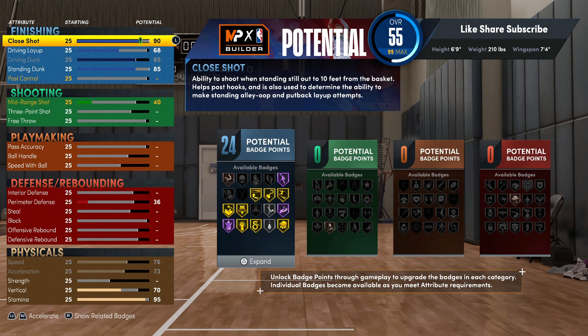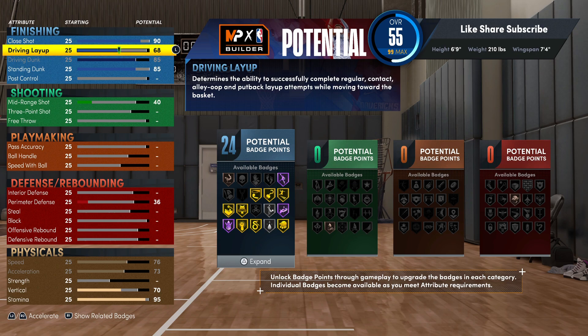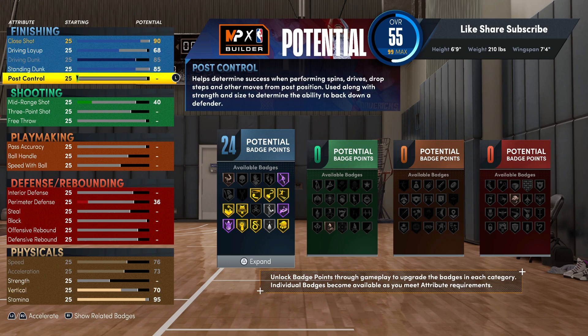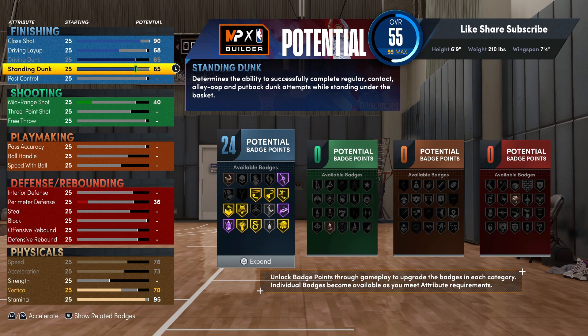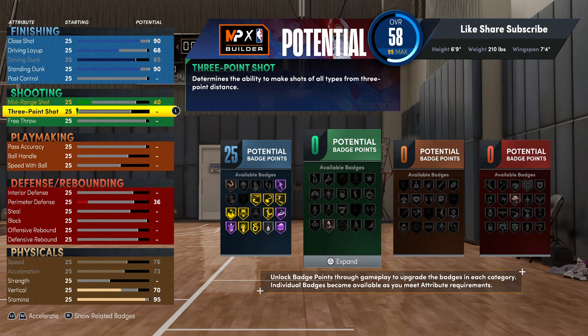So we're getting a gold hook specialist badge and that is one of the most important badges for bigs, especially after the patch, because bigs just can't do exactly what they used to be able to do a couple weeks ago. This is for a fact what you're gonna rock out with — you got 24 finishing badges and all the badges you need, really gold and hall of fame. Hold on — we didn't go 80 on the standard dunk, my fault. We went 90 on the standard dunk. I was wondering why posterizer was silver. We're going 90 on the standard dunk, so we're good, and we're gonna go right to the defense now.